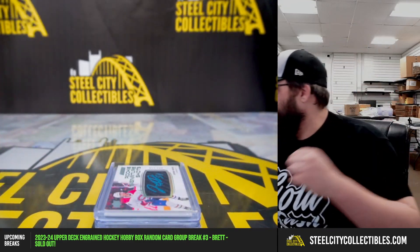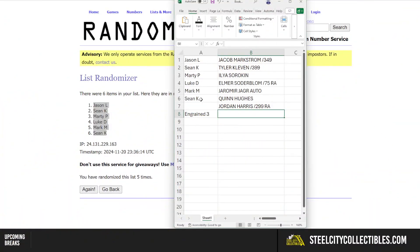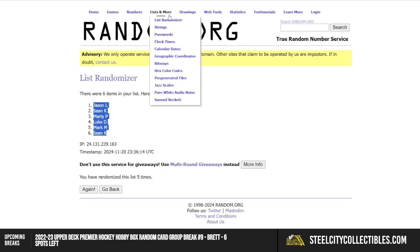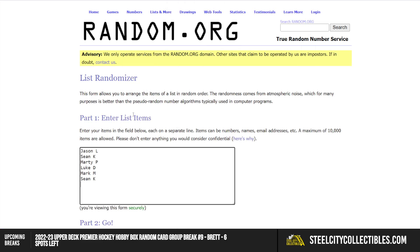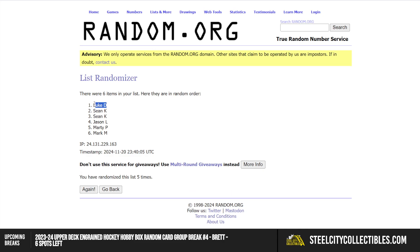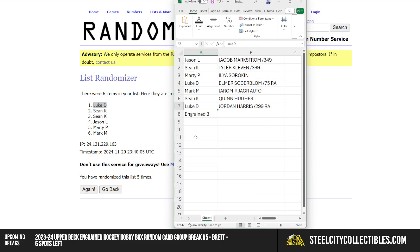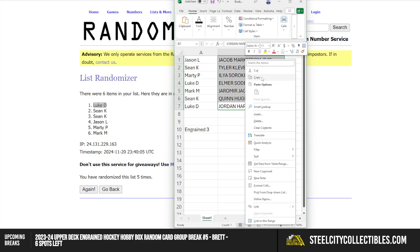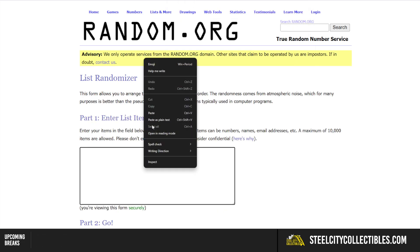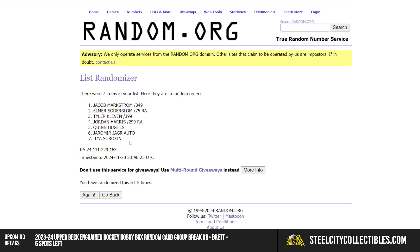Let's see who takes what. Let's see who's going to take the extra hit first - five times on the names again, winner on top takes the extra spot. One, two, three, four, and five - be Luke. Now let's take our cards, randomize five times: one, two, three, four, and five.